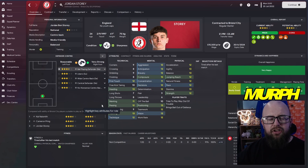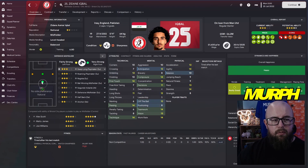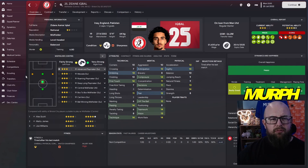Story comes in alongside one other player: Zidane Iqbal on loan from Manchester United. The versatile midfielder can play central midfield, the attacking line, or a little deeper in the DM role. For me I'm using him in the CM and attacking roles to see how he develops over the season, and whether it's worth bringing him back on loan or even buying him permanently for Bristol City.